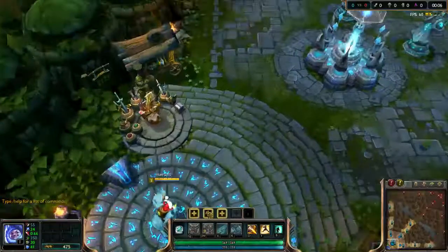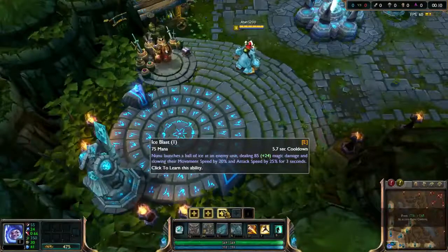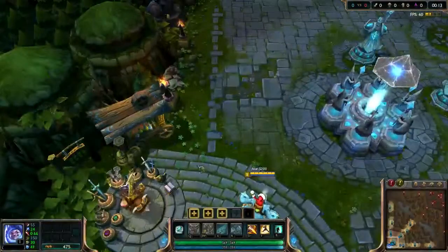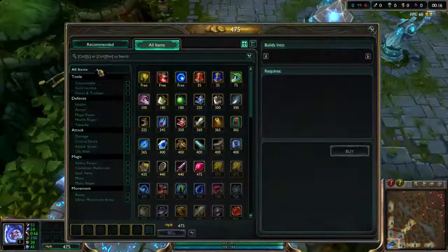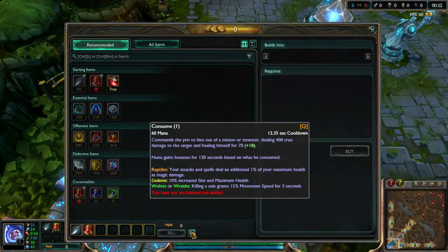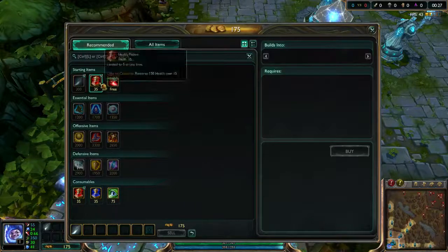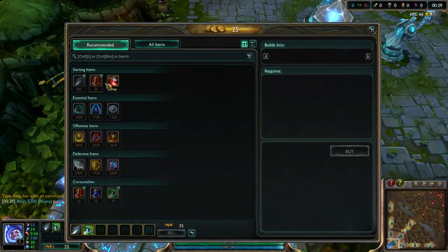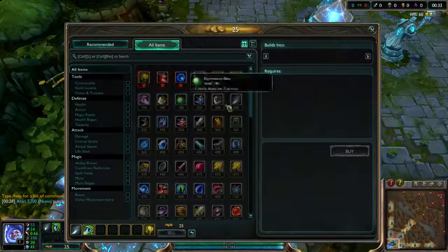With Nunu, the first thing you should get is E, and then when you get a camp you should get Q. The first items you get are one of these starting items, a few pots — not that many pots. I reckon getting one of these, two of these, and a trinket.